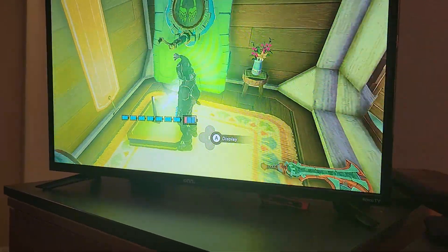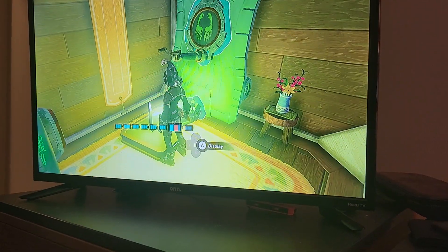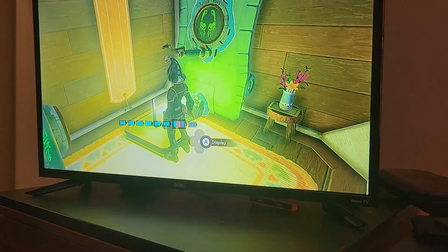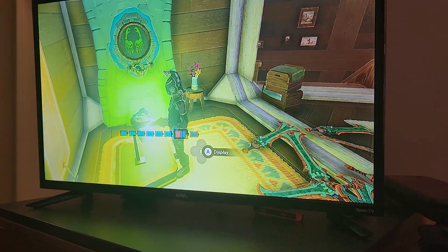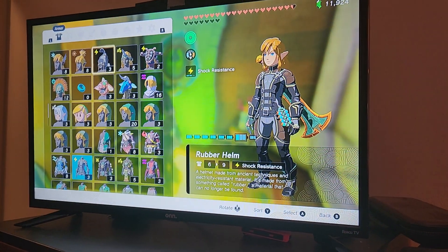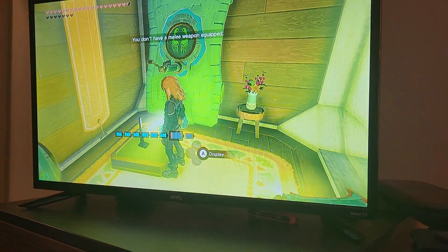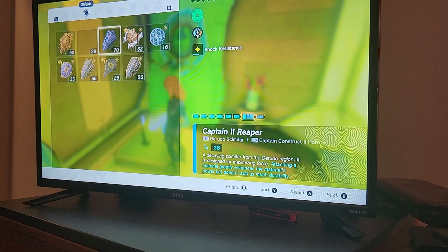There's a good spot — I found kind of this position. The position does affect how often it works, and I think this is a good position. You take off a piece of the armor like that, and while it's unpausing, you spam the A button. See? And the dupe flew in the air.